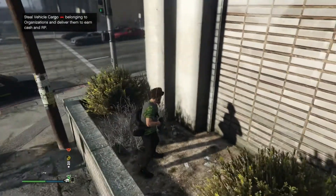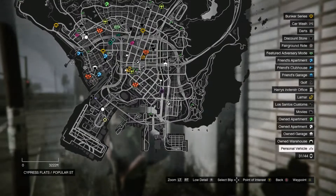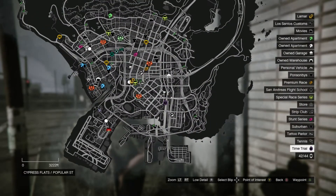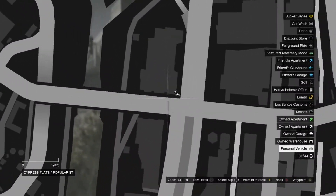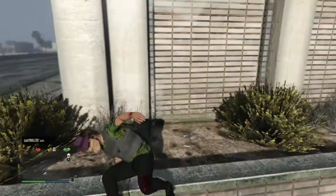So what you need to do is find this wall. I'll show you where it is right now. It's right here — it's called Cypress Flats. Right here if you want to find it. So what you need to do is pull out a gun.